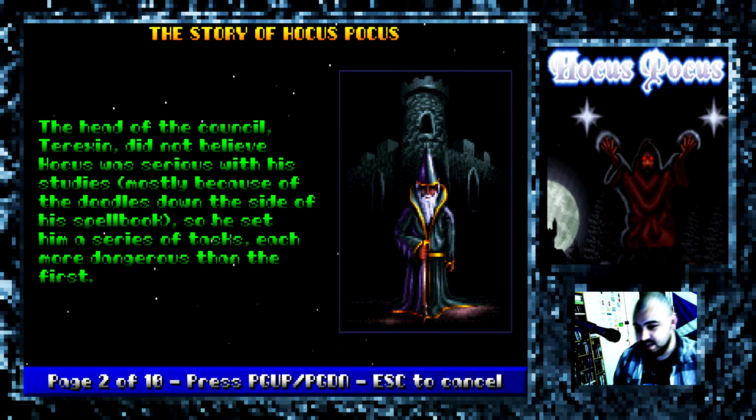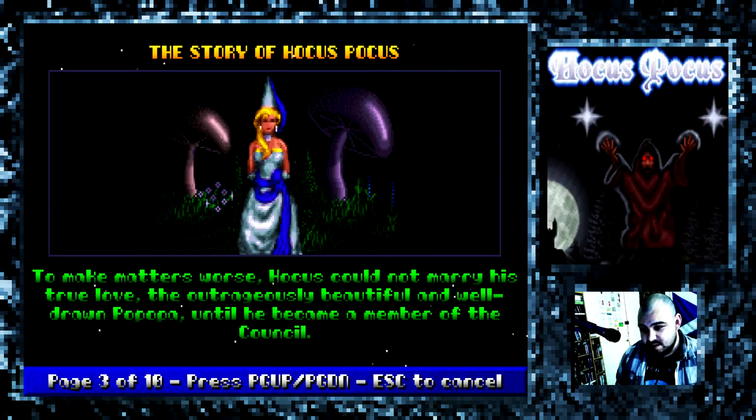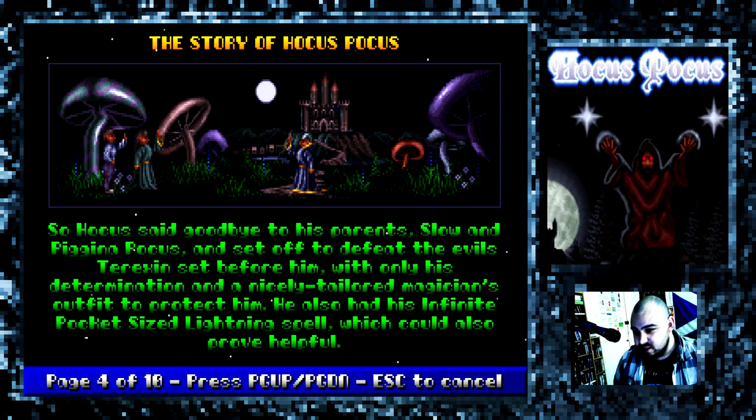So Terexin set him on a series of tasks, each more dangerous than the first. To make matters worse, Hocus could not marry his true love, the outrageously beautiful and well drawn Popopa, until he became a member of the council. So Hocus said goodbye to his parents and set off to defeat the evils Terexin set before him, with only his determination and a nicely tailored magician's outfit to protect him. He also had his infinite pocket-sized lightning spell, which could also prove helpful.